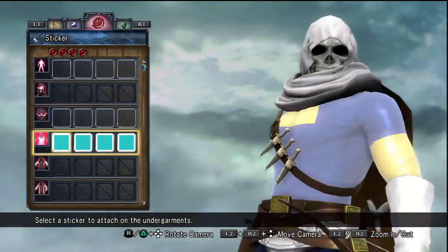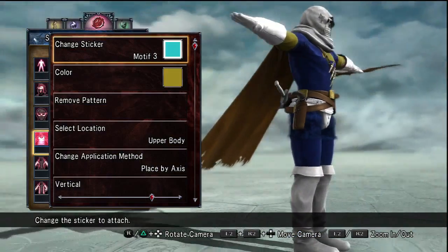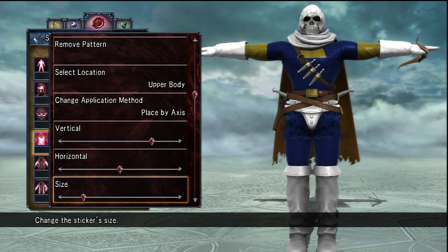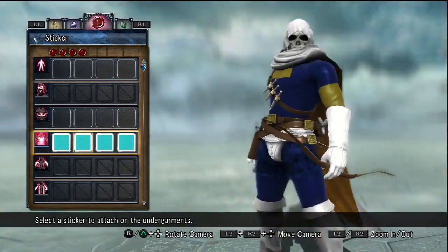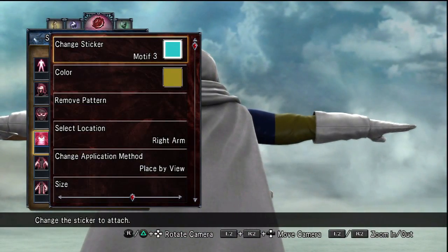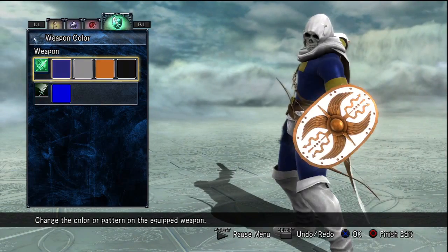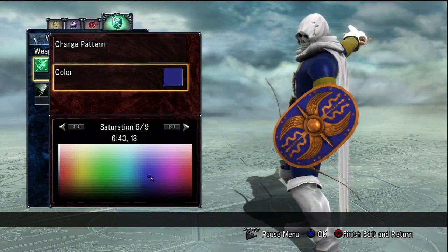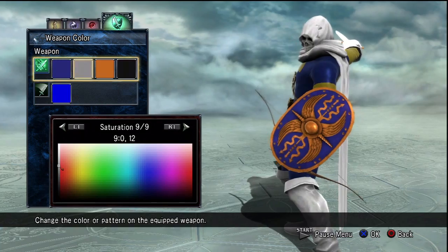Yeah, Taskmaster is probably one of the more complicated designs I made. He involves quite a few amounts of stickers. This one on the upper body is the one underneath his cloak, because he kind of had like a little stretch of yellow slash orange there. I didn't really get the color right exactly, because for some reason when you put stuff on undergarments, you can't make it fleshy colors — because then you can make nude characters, and they don't want you to do that. The other stickers are kind of on his arms, past his gloves, because he has some yellow slash orange there as well.